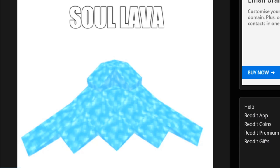RTX loading. Nice legs. Soul lava — imagine taking more damage than normal lava.